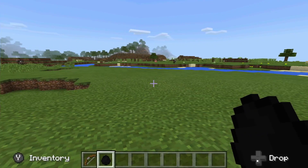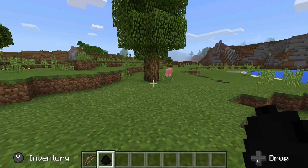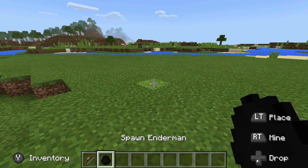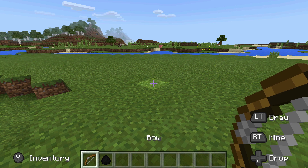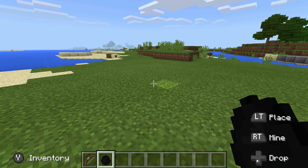Once you have downloaded that add-on, what you want to do is get an enderman egg in your hand. Unless you are playing survival mode, then all you have to do is go find an actual enderman in the wild. But if you are just testing this out in creative mode like I am, you need an enderman egg and a bow - the bow is what you use to tame him.